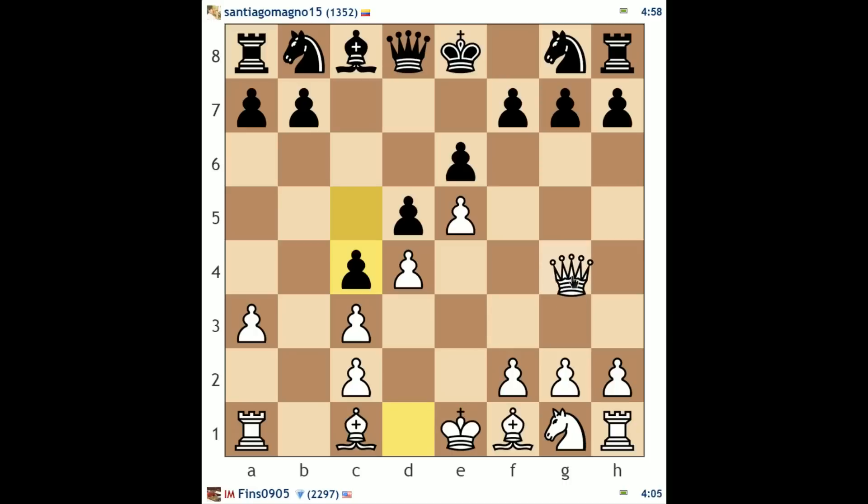Let's play queen g4 — an early queen move, but one that has a threat in mind: queen takes g7. This is a move in the French that can often pinpoint the drawback of developing the bishop to the b4 square early on. This is kind of specific to the French Winawer, but this happens quite a bit — queen g4.